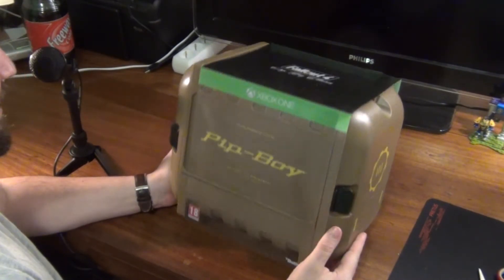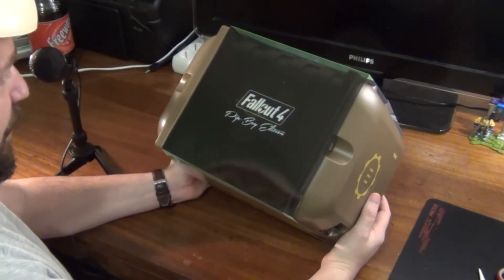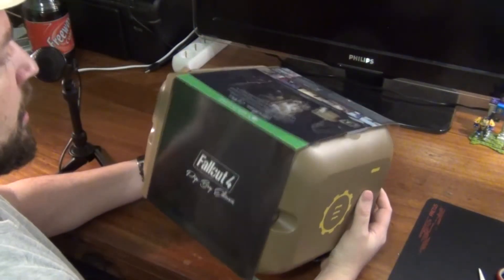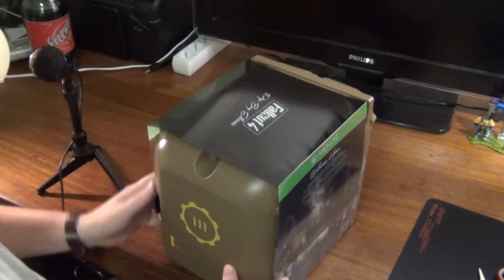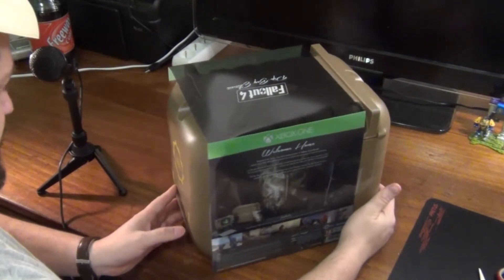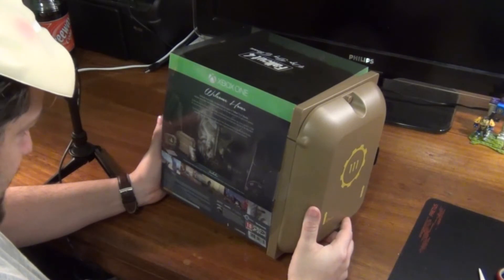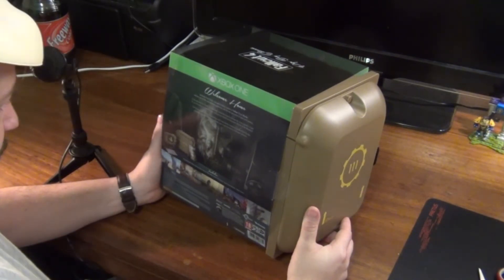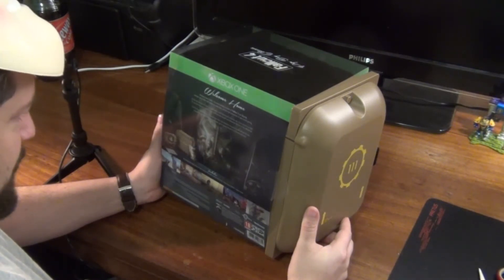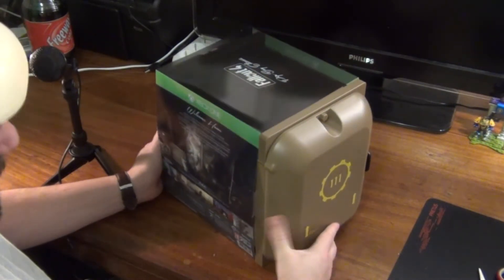Wow, look at it. Fallout 4 Pip-Boy Edition. Is it black, or is it just a cover? What does it say? Look — 1-11, open this way up. So it's correct like this. 'Welcome home. Bethesda Game Studios, the award-winning creators of Fallout 3 and Skyrim, welcome you to their most ambitious game ever, and the next generation of open world gaming.' My god, you gotta love it.